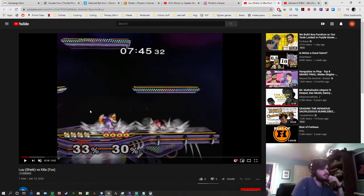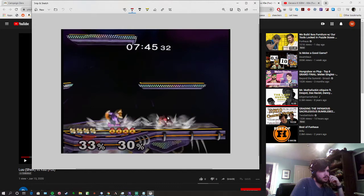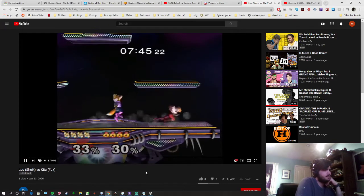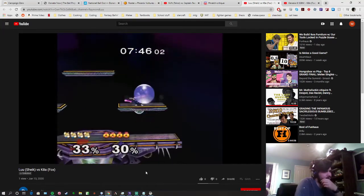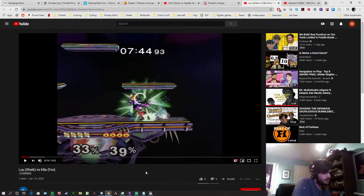Right here you're landing into Fox's threat range — into his nair spacing. If you're here, you could have gone to the top platform, since Fox covers right about here. You're in a disadvantageous position just by occupying that spacing. You could dash back to wavedash down, just dash back to dash dance, or go to the side platform. Instead you dash back into that spot, which is really rough because you don't have much stage to dash back into. You were trying to space outside Fox's nair but you just got tagged by it.